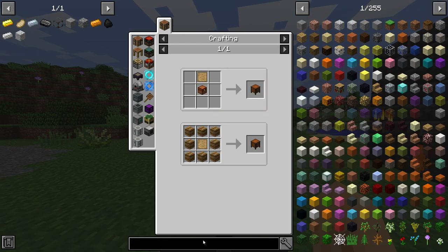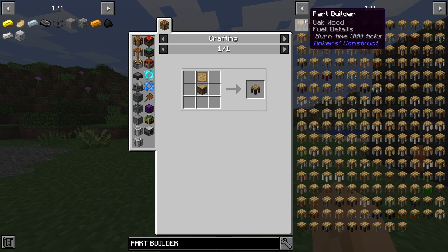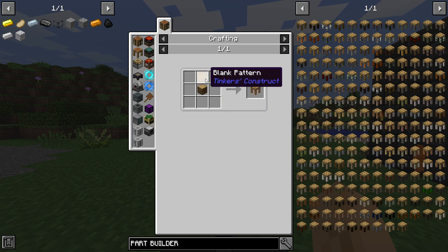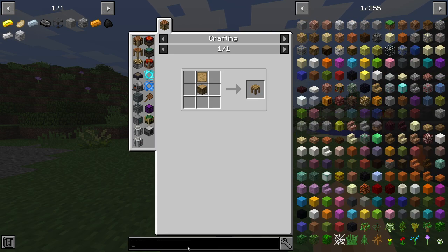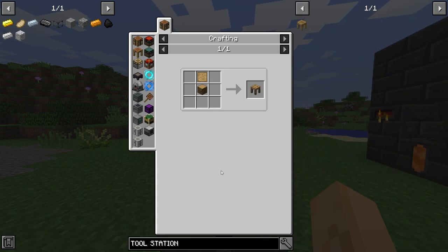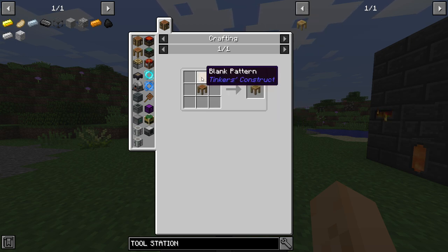This is the part builder, which will be oak wood not turned into planks, plus a pattern on top — it gives you the part builder. And finally is the tool station, which is a crafting station with a blank pattern on top.